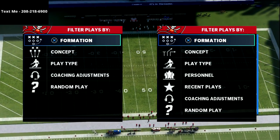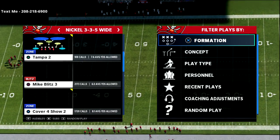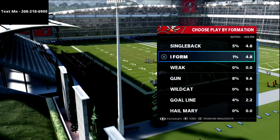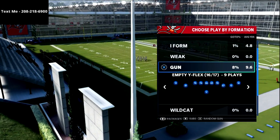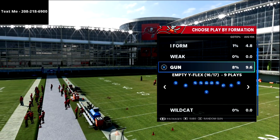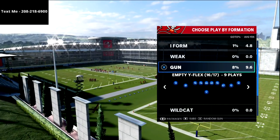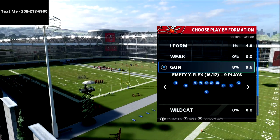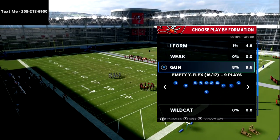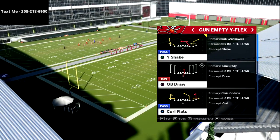In this video we're continuing our five-wide scheme out of the Steelers playbook. If you haven't been following along, you can text me to get a link to the entire scheme — we've got exclusive stuff in our text message membership about this offense. It's one of my favorite offenses I've ever created, really fun and simple to run. Just text the word Madden to 208-218-6900 and I'll send you this along with the rest of the schemes we've created in Madden 21.